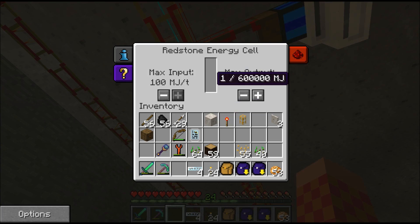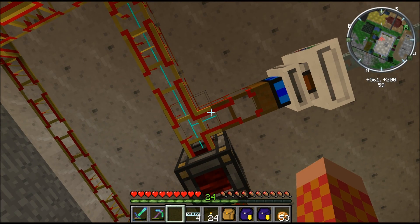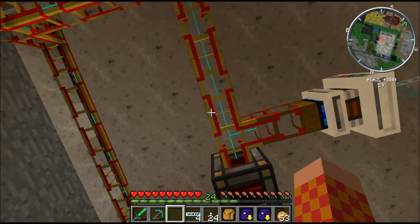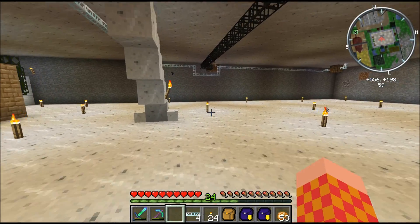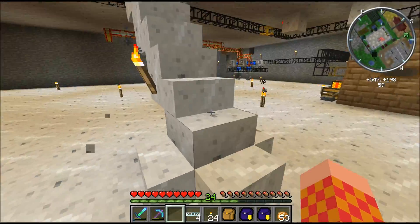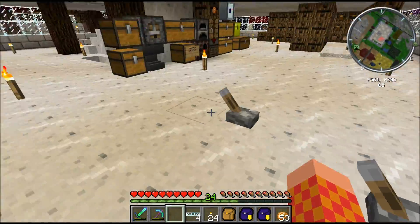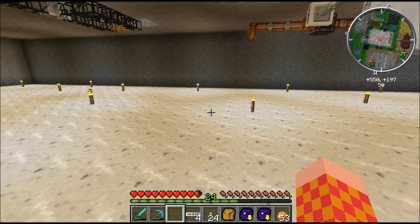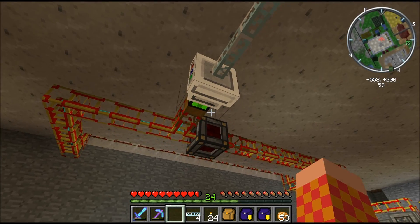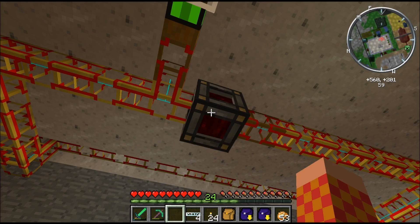So now it should be getting power, running through here, and hopefully none of these things will explode. Let's turn off the redstone energy cell for a second - I want to see how quickly this thing charges up the energy cell. Outstanding, it's speeding up.